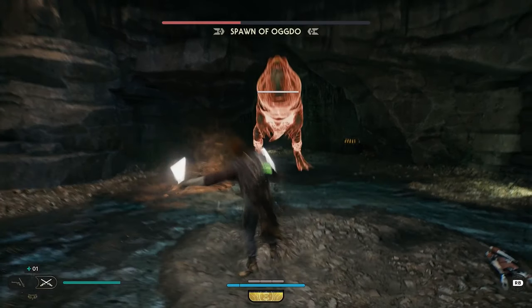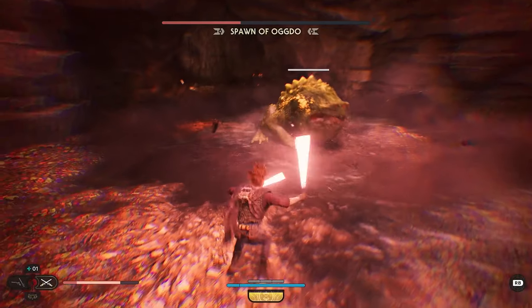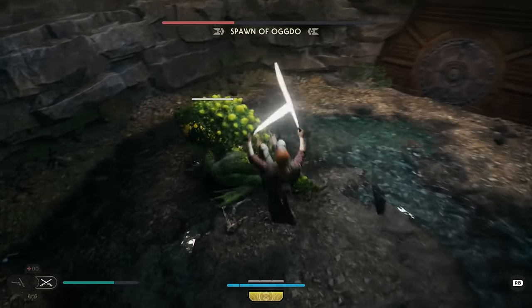Once he gets below half of his life, he'll start doing a jump attack. If he's far away, jump backwards and double-jump forwards to avoid the shockwave. If he's close, dash under him and then quickly jump to avoid the shockwave.